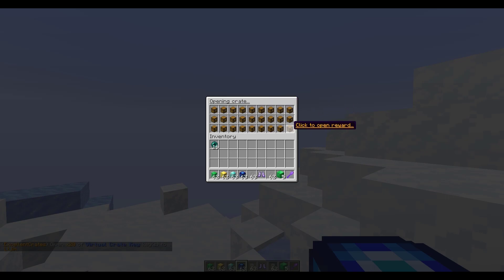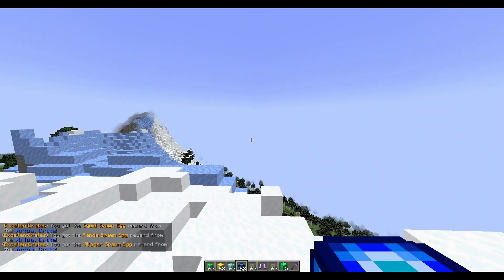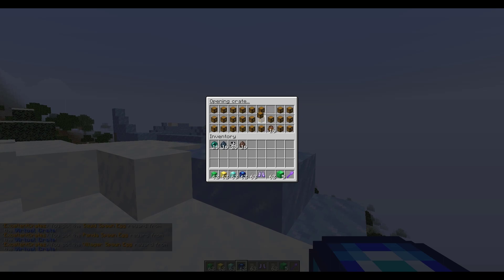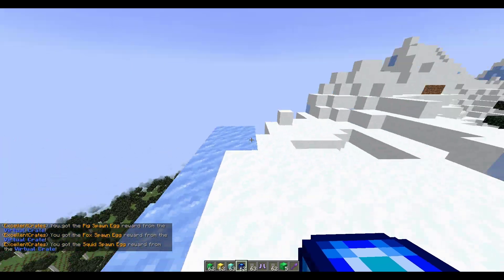Now I'll be able to open this - if I right click you can see it gives us an option of 27 crates and we can click three of them. Click three at random and then it's going to flash. This crate actually only gives us eggs, so we're going to get panda, squid, and villager. You can do the same again, click three at random, and you'll get three more different egg types - we got pig, fox, and squid again.